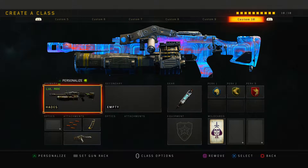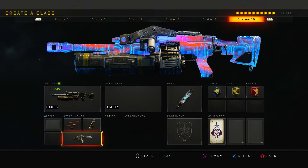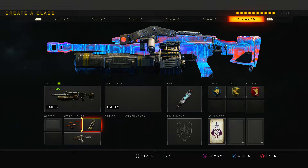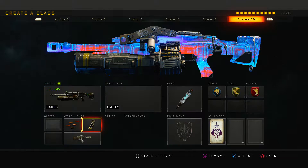So here's the class setup — obviously the Hades. I've put the operator mod on for the Hades, which is the crossbar, so you get no sight, you've just got a reticle thing. I've put rapid fire and hybrid mags on, for the main reason that you don't exactly need another grip. Rapid fire helps with mowing people down and hybrid mags gives you a little extra bit of the mag and helps you reload faster.